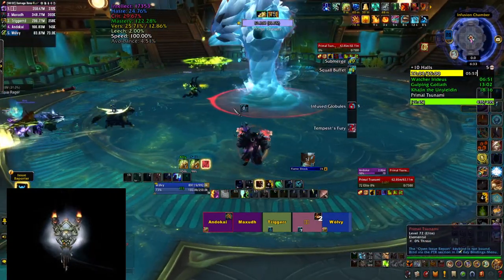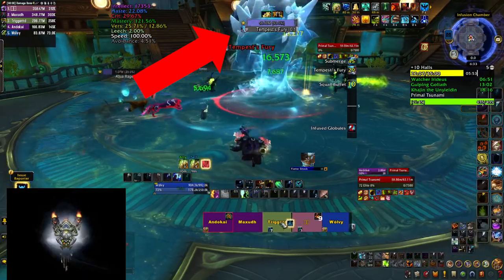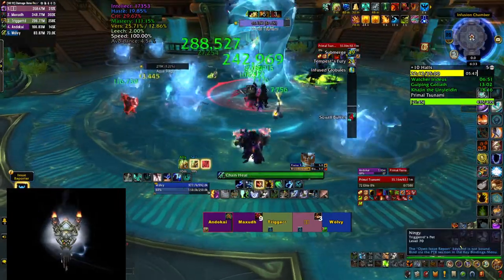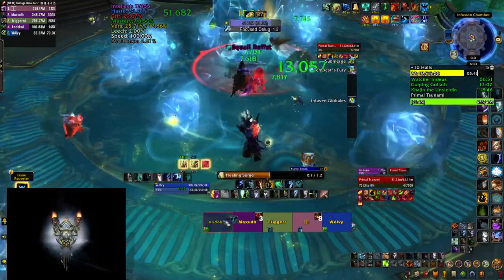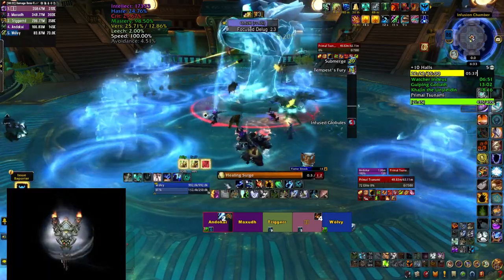Primal Tsunami, the last boss in Halls of Infusion, is going to cast Tempest Fury which does AoE damage to everybody in your party, and he's going to follow it up with Infused Globes. Players spawn circles on the ground that transform into orbs that start moving around — make sure to dodge those, and you can also try to stack them on top of each other to maximize the space that you have around you.